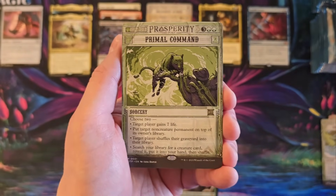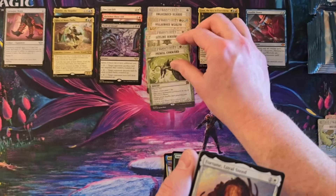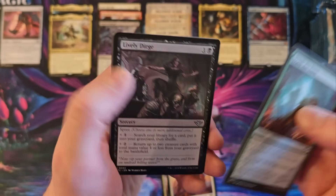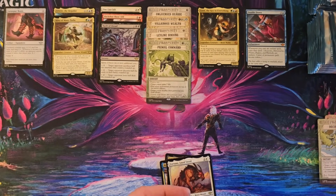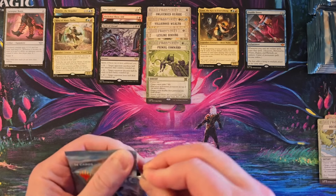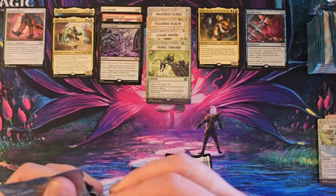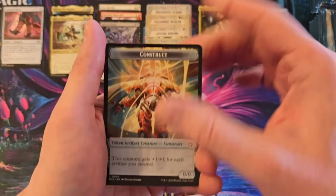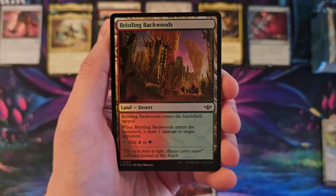Slinger. Primal Command. Or maybe there's just only so many on the sheet and you're going to get tons of duplication. Similar to what they did with the Enchanted Tales — which was kind of funny. Like for a while there you could get Unnatural Growth, which shot under a dollar quickly. It's been recovering, but it just became so easy to pull.